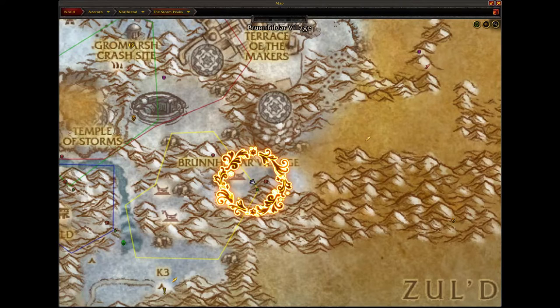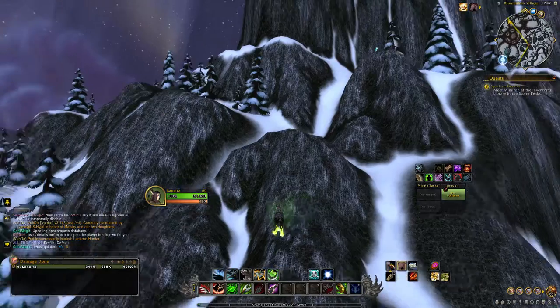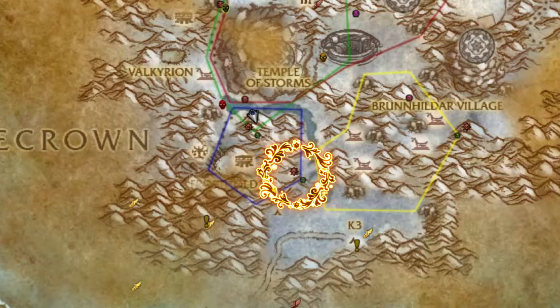For the yellow spawn point, you want to come over to this location right here, and the drake will end up flying straight out of the rock in front of you. The blue spawn location is going to be right here — you can kind of see on the map that there's an icon indicating exactly where it's going to fly out from, thanks to one of my rare scanner add-ons.